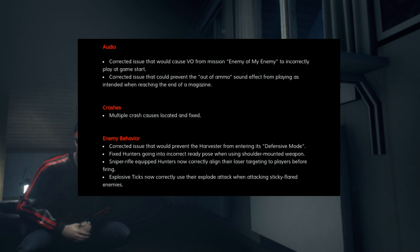They fixed hunters going into an incorrect ready-to-fire pose when using the shoulder-mounted weapons, similar to a fix last month for the arm attachment. Sniper rifle-equipped hunters will now correctly align their laser targeting to players before firing, which is good because sometimes they can catch you out with those really quick sniper shots — so it's nice that you'll have that laser tell. And explosive ticks will now correctly use their explosive attack when attacking sticky-flared enemies, so it might be a tactical advantage to pop out a sticky flare if a Harvester is dropping a ton of ticks on you.